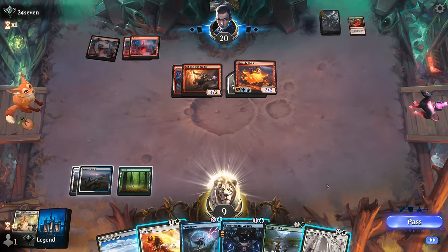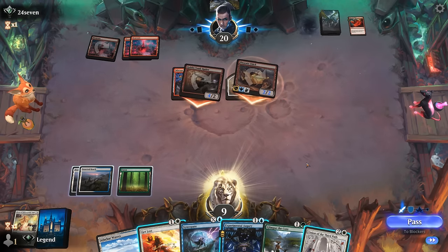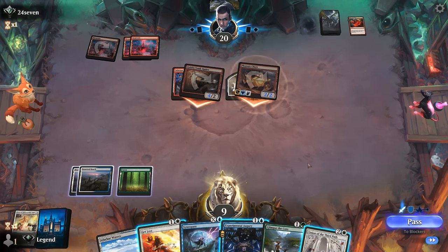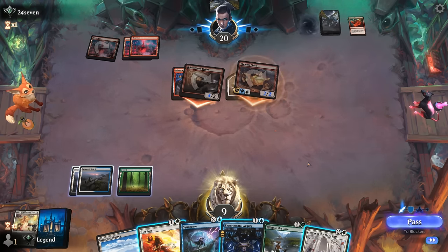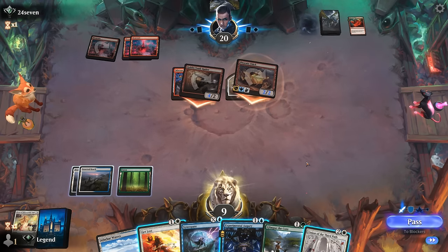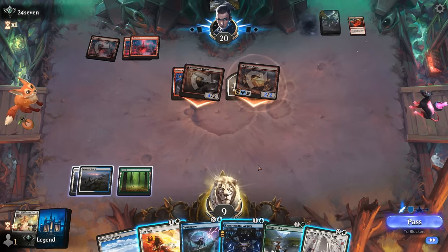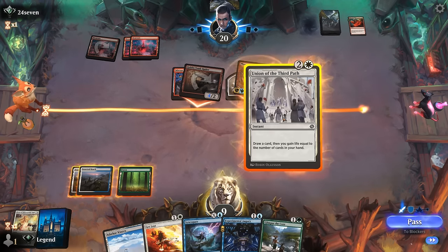The opponent has a Monster's Rage on the Phoenix Chick, so we still take 5. We have to decide between Union or Get Lost on the Phoenix Chick — a Bane Splitter probably on the Tomb Raider. We'll be taking 6. Union gains us 6 life, so it's kind of like a fog. Ideally we draw into our 4-mana sweeper Depopulate, otherwise we could just Get Lost the Tomb Raider. Let's just Union and then next turn we can double spell.